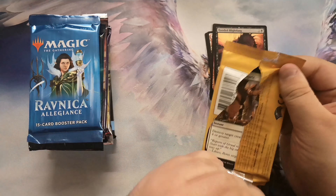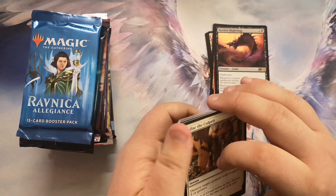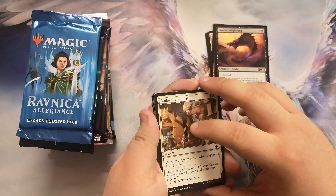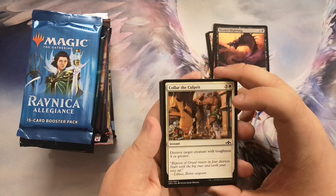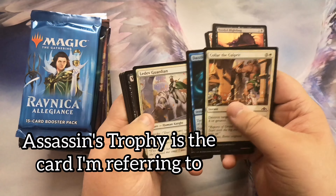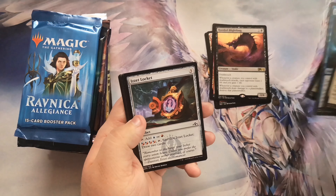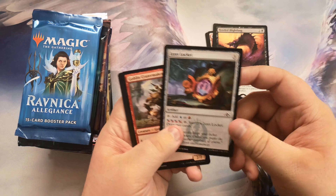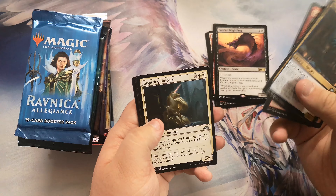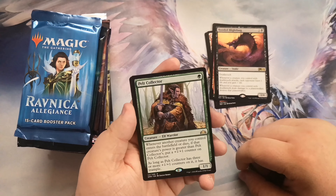Guilds of Ravnica now. I think this set has — it's not abrupt decay, it's... you know what, I forget the name but I'll figure it out. There are also shock lands in this set, and shock lands are always good.